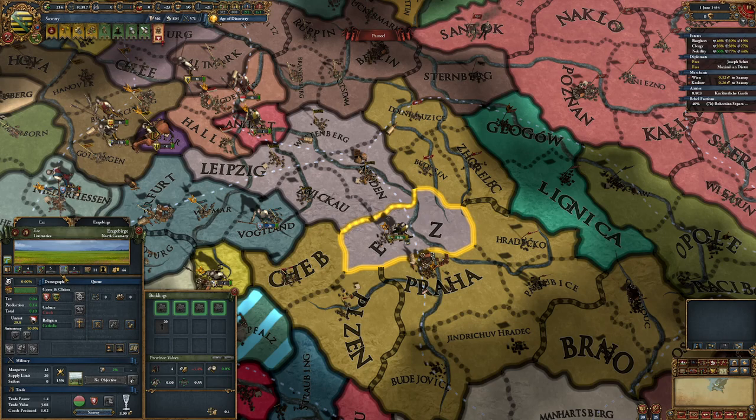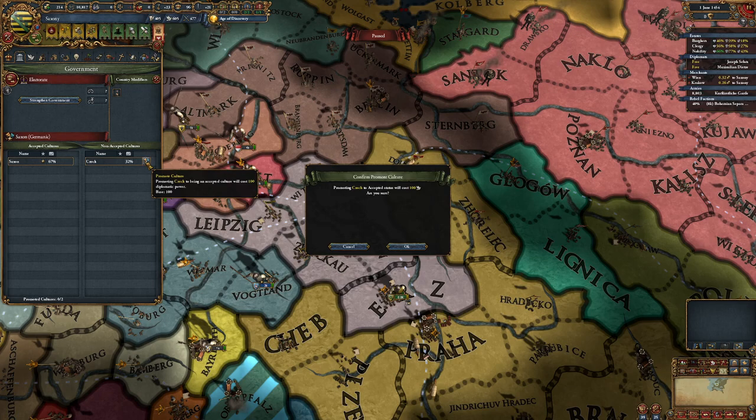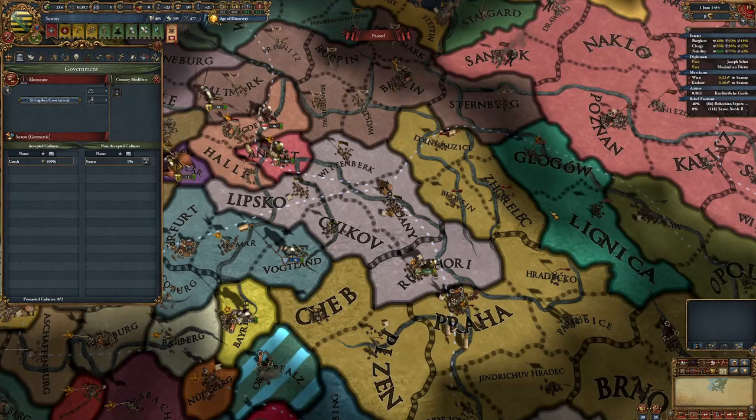Make it a state, core it, and then move your capital here. Then you need to develop this province to have 20 development — do that however which way you want. From there, we promote Czech to being an accepted culture. Then we unstate our things in Saxony, do a cultural shift, and demote Saxon culture. Wait a month tick.